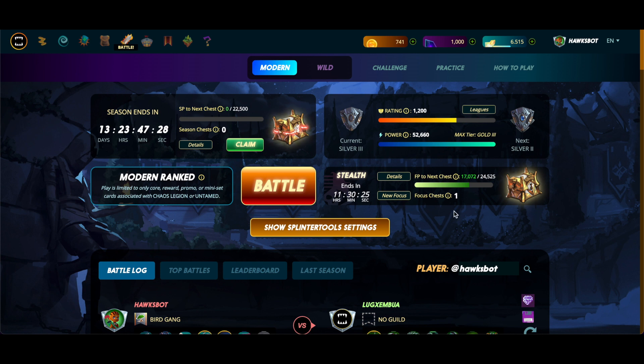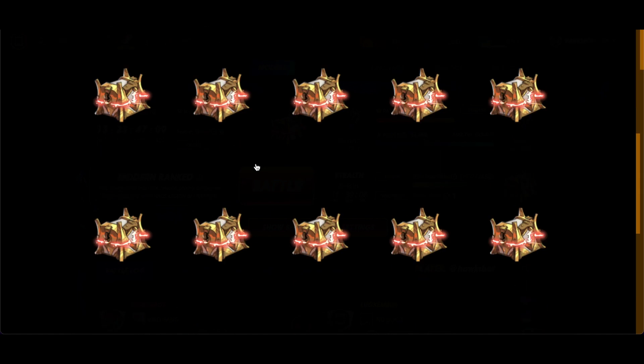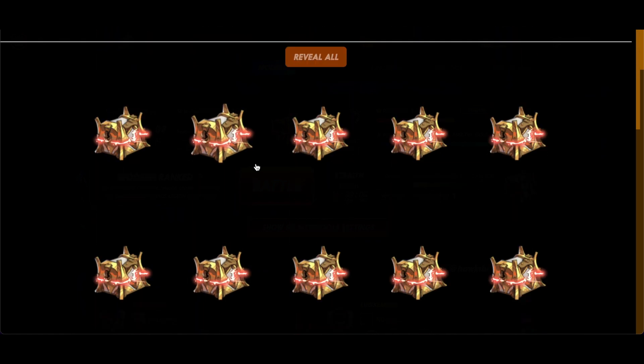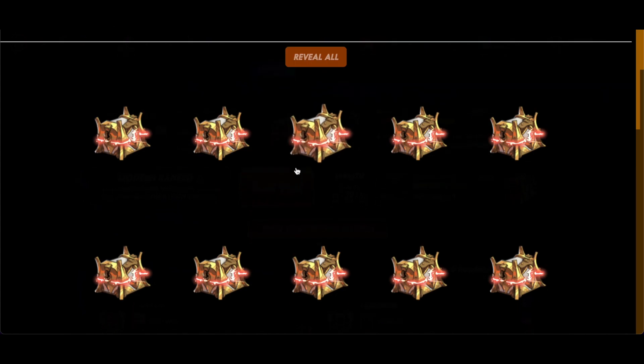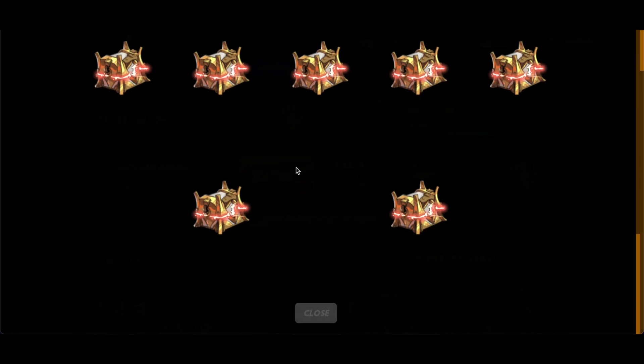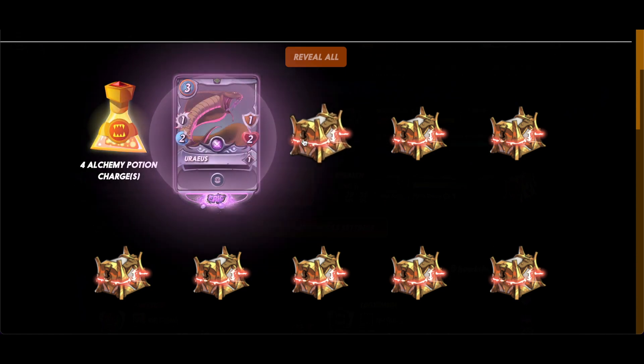We're here on the alt account to start. I think I have about 25-ish gold chests — that's normally what I end up with. This account kind of just runs in the background like a data collection bot test thing. I haven't put any cards onto it; it just sort of gets into gold by the end of every season and gets me some chests. So what are we working with here — 5, 10, 15, 20, 25, 27. Not a bad season.